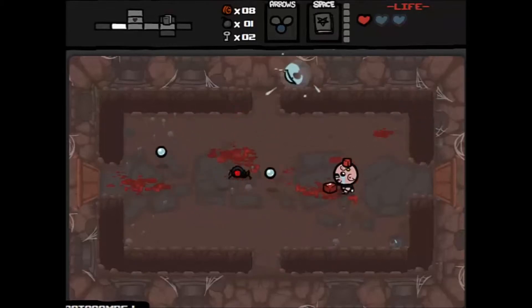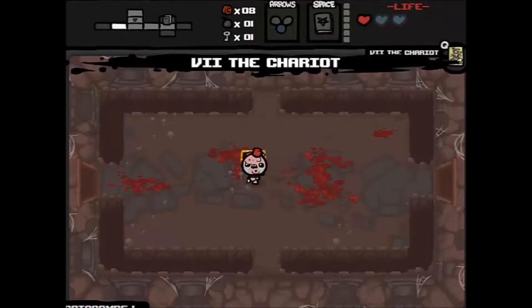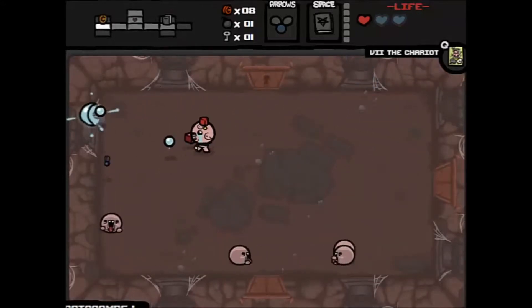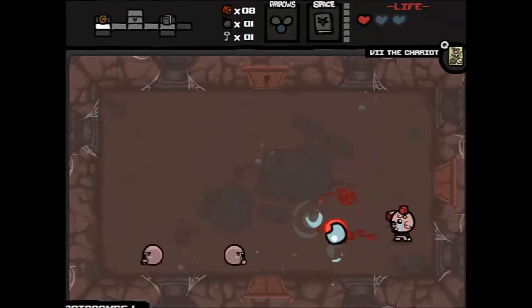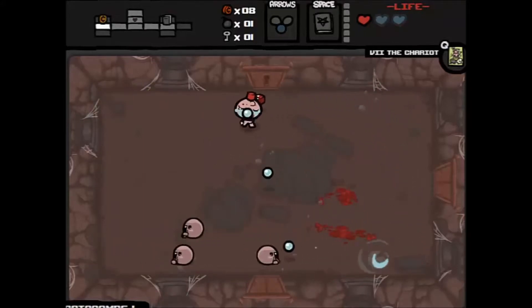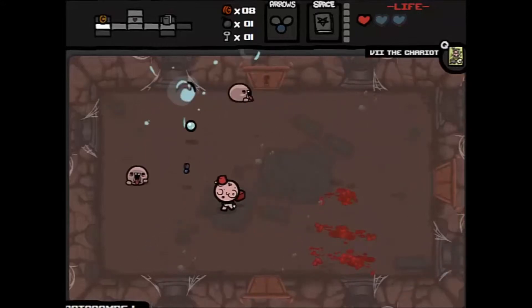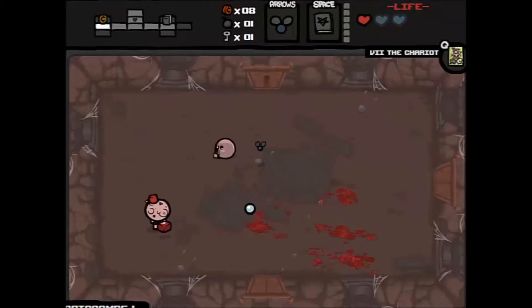Oh thank you Cube of Meat, that was so close. We used a key to open that golden chest and it gave us a tarot card — The Chariot — which lets us be invincible for seven seconds and damage any enemies we come into contact with. It sounds pretty good when you talk about it like that, but it's not very good.